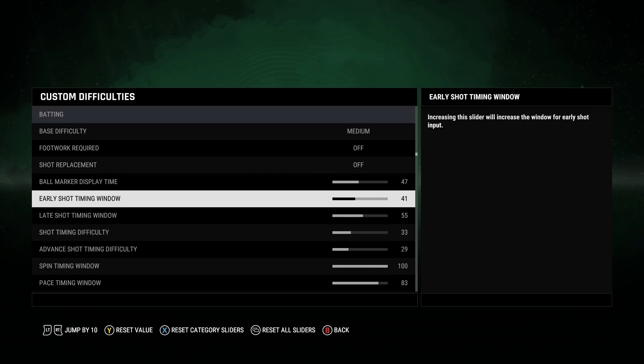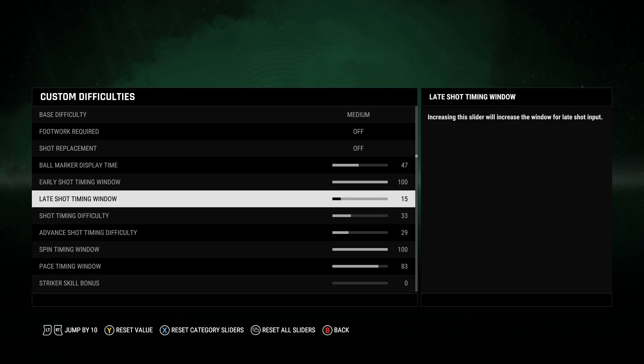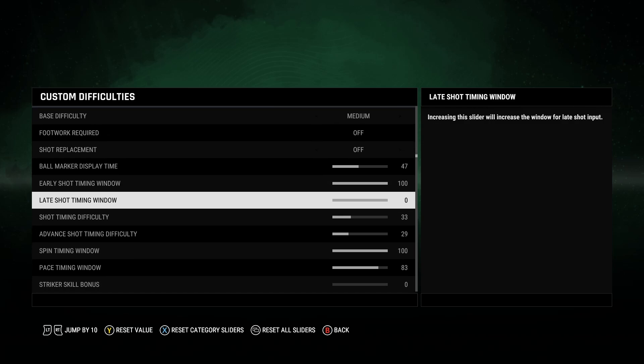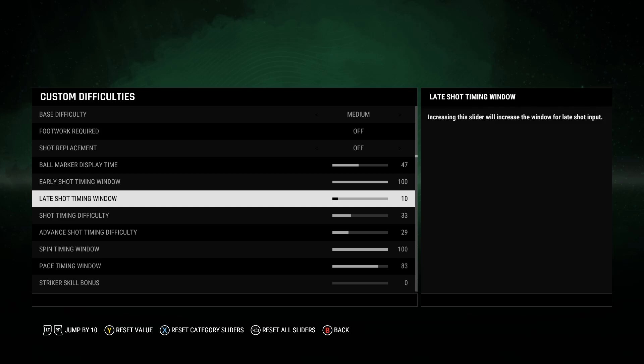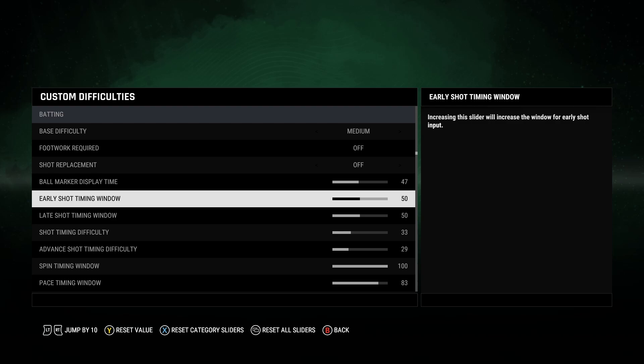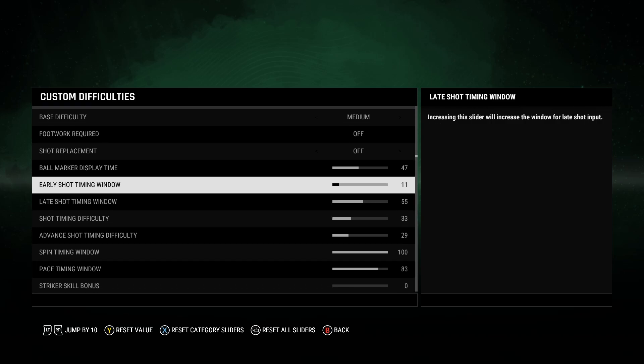Sliders have been added to shift timing windows, so you can make the timing window bigger on both sides — early and late. If you increase the early timing window, you will be able to play the ball earlier and still time it properly. It basically increases the window where you'll get good timing. This is a much-needed addition; I think it will make batting against spin much easier, which has been a problem for me and some of you as well.